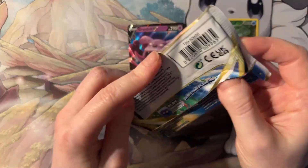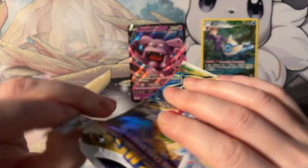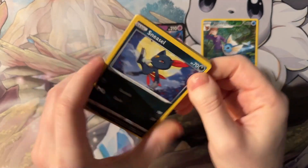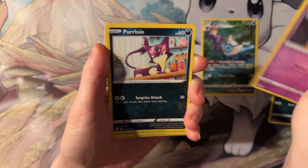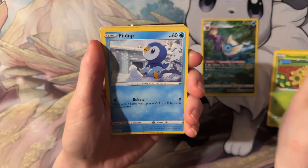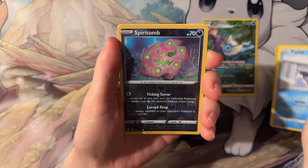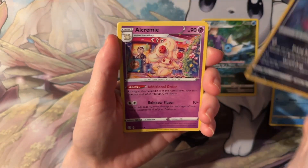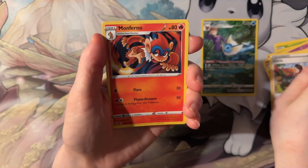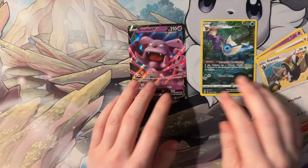Okay, last pack. Sneasel, Duskull, Purloin, Shroomish, Pip-Blup. Aloe Cream, Cutie, Energy, Gloria, Monferno, and Starvia.